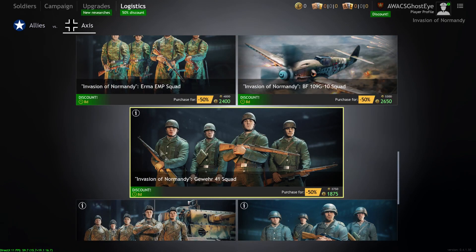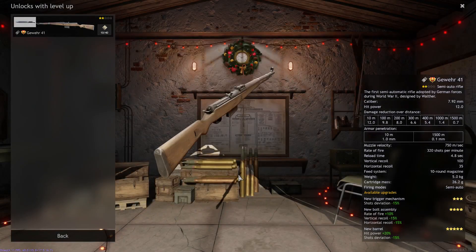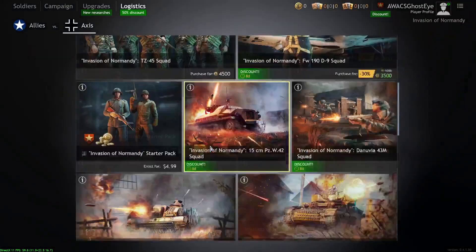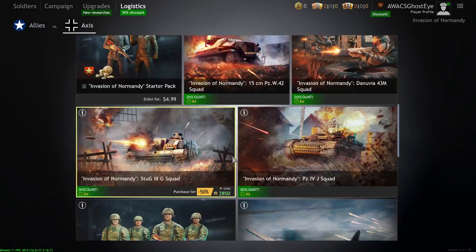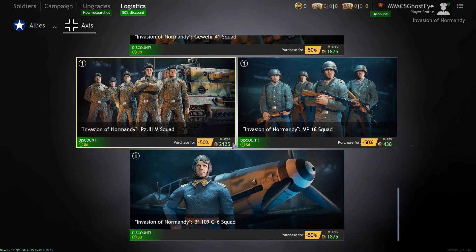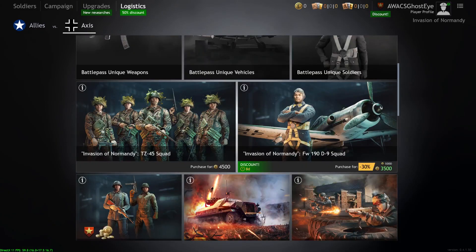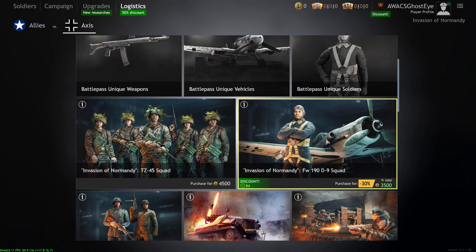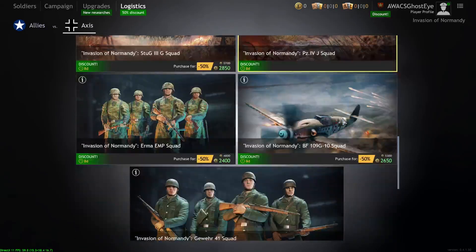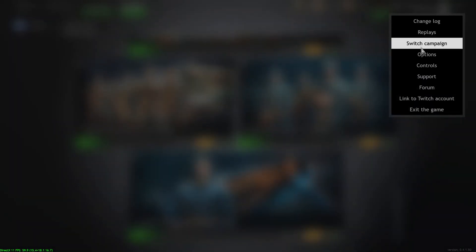The Gero 41 Squad for Normandy is one of the laziest premiums in the game — just a Gero 41 with level two engineers for 20 bucks. I wouldn't recommend picking this up at all. The main Normandy Axis takeaways: D9 — definitely pick it up. VF-43M — definitely pick it up. And the Panzer 3M. Those are the squads I would recommend.